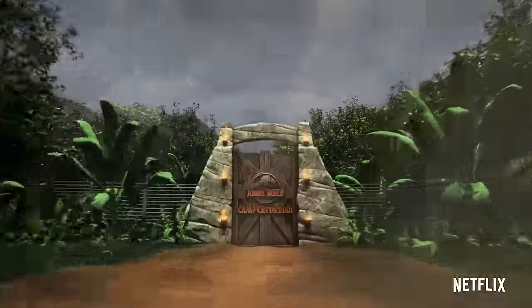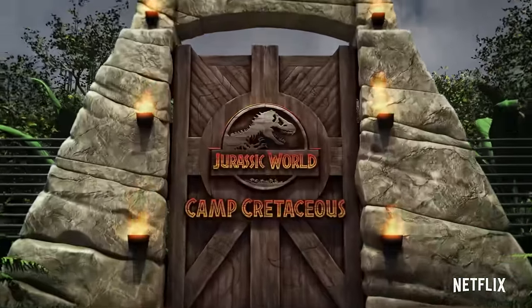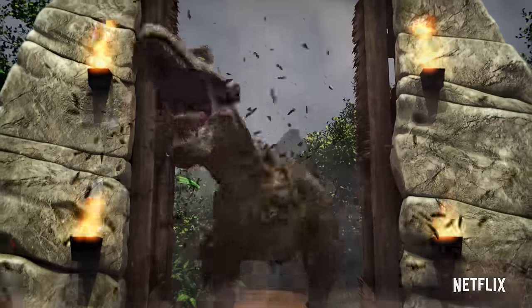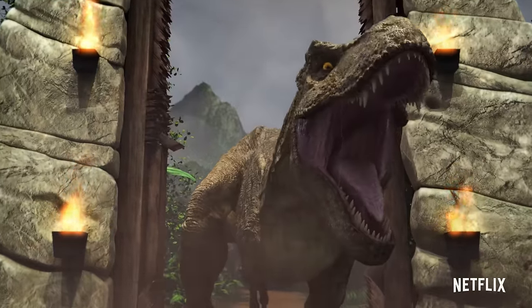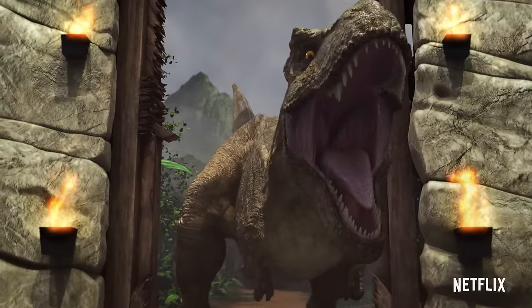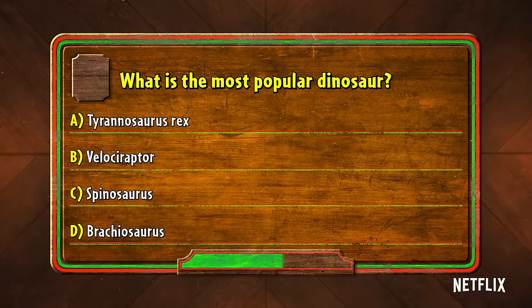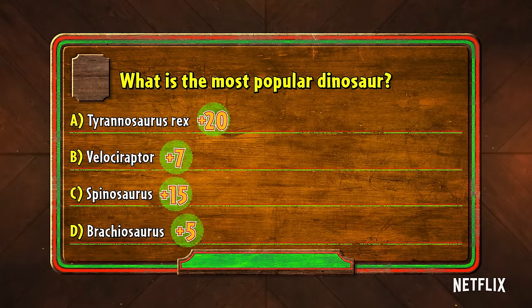Welcome to the Jurassic World Camp Cretaceous Survival Quiz, where we test your dinosaur survival skills to see if you can make it through Camp Cretaceous or if you end up as lunch. We'll give you a situation with four options, and you'll get points depending on the one you pick. Keep track of your score and wait until the end to see if you make it off Isla Nublar in one piece.